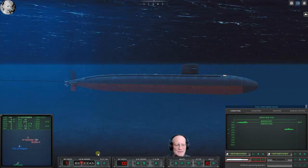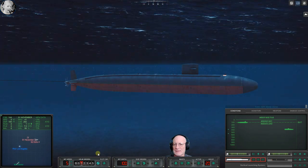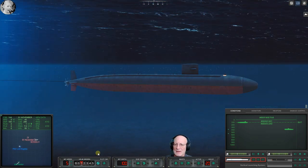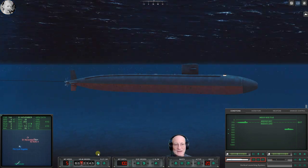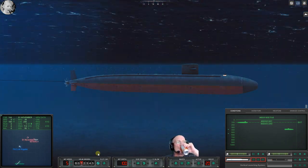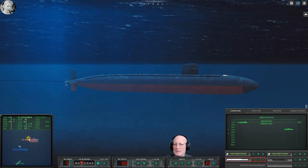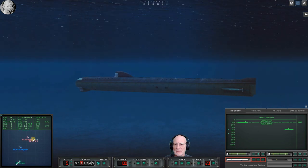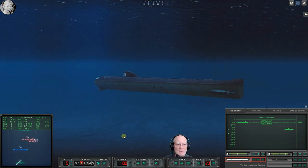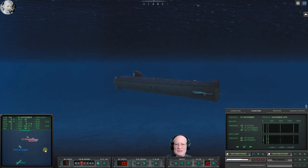Let's see if we can do an end-around here — instead of trying to get in front of them, try to get behind them. Then we will do ugly things and attempt to penetrate the sanctity of their pressure hull, which will make it very hard for everybody on board to breathe and do normal things. Oh, this guy's gonna give me his baffles.